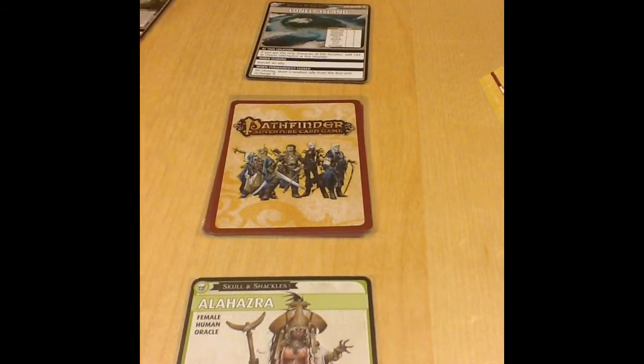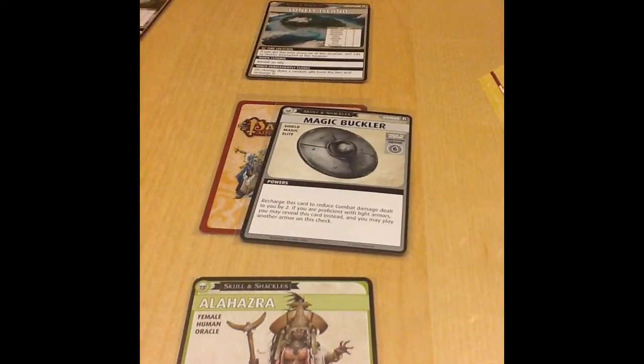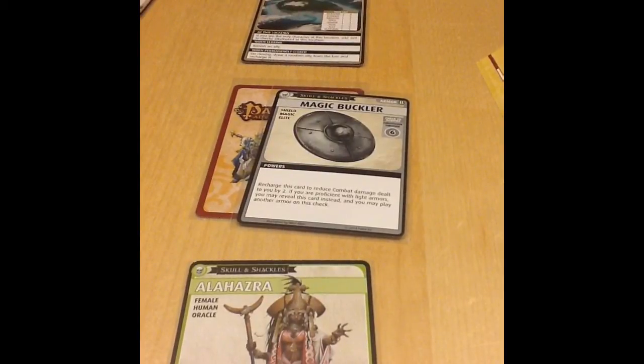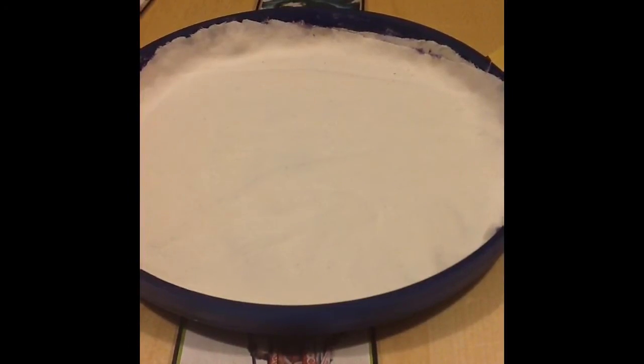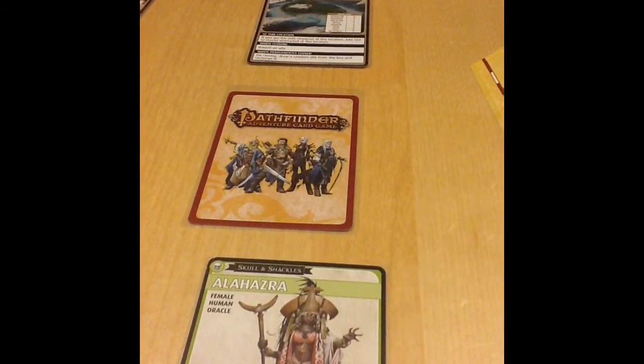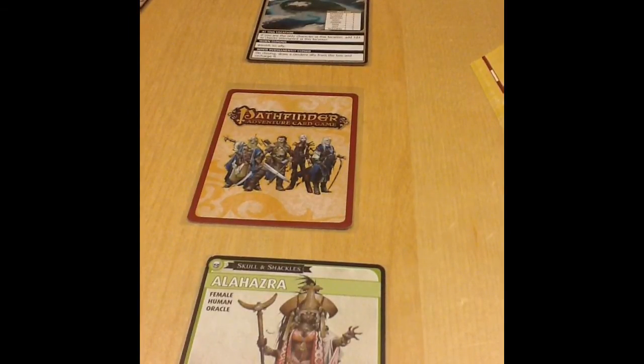It's Alahazra's turn at the Lonely Island. We flip the Blessing of the Gods. She explores and encounters the Magic Buckler armor — Constitution Fortitude 6. Her Constitution is a d6, plus the Lonely Island d4. She rolls 4 and 2 — exactly 6 — and acquires the Magic Buckler. She still saves the Jinx Eater, planning to banish him next turn to close the location. Play passes to Celtiel.